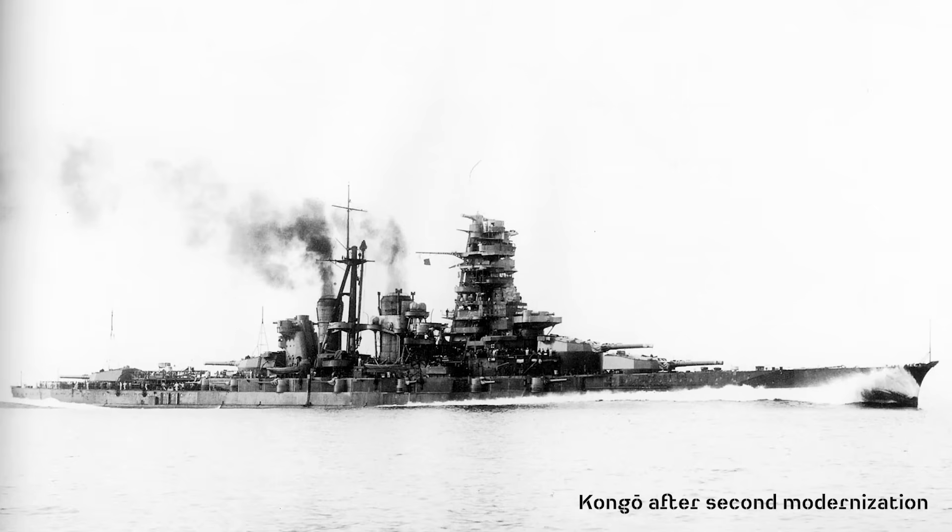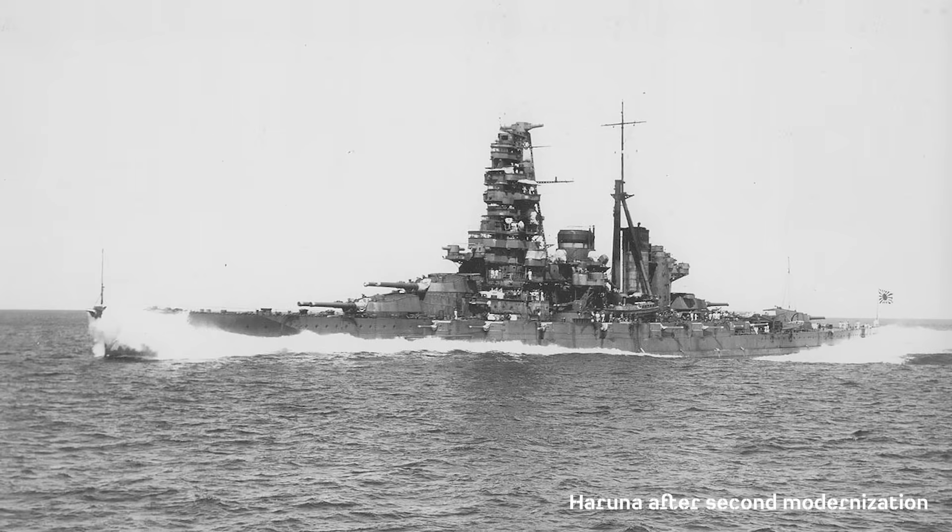In 1933, the ships started going back to the yards for their second major modernization, which in many eyes changed their status from battlecruiser to battleship. Changes included rebuilding the sterns to make the ships 25 feet longer, fitting a new heavy pagoda-style superstructure, adding more armor with a focus on horizontal protection, more torpedo protection, and replacing the machinery again with 11 Kampon oil-fired boilers and new turbines allowing speeds up to 30.5 knots. Light and medium anti-aircraft guns were increased, two 6-inch guns and the last four torpedo tubes were removed, and a catapult was added to turret 3 to launch three floatplanes.